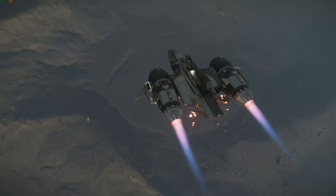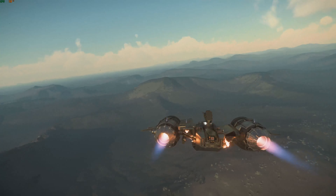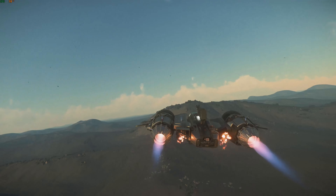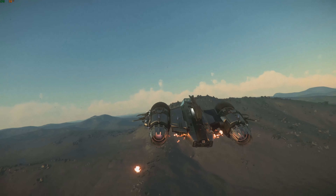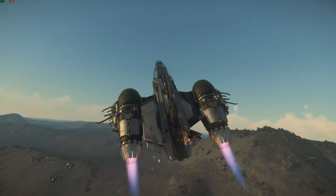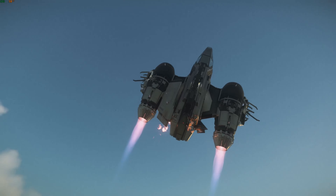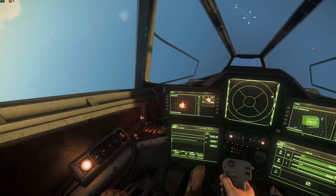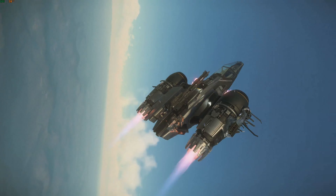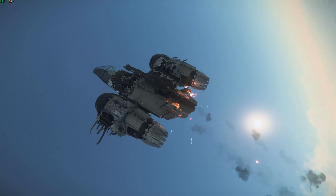On Hurston, missing terrain at the cave entrance near Lawville has been fixed. There's also a mission content fix: a missing person not appearing at reg sites — a really annoying problem that they've sorted out. Next, ASOP terminals were becoming unusable after a player disconnected while interacting with them — we've all seen that, super annoying, and that's sorted.